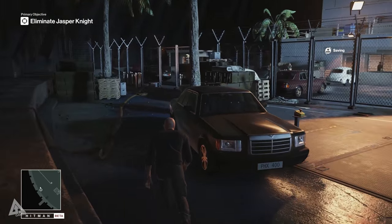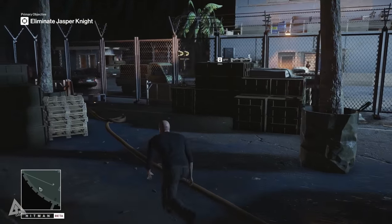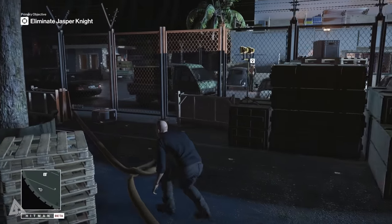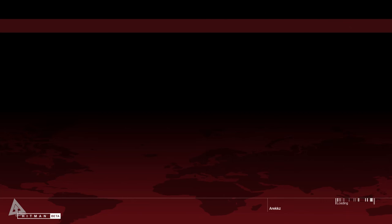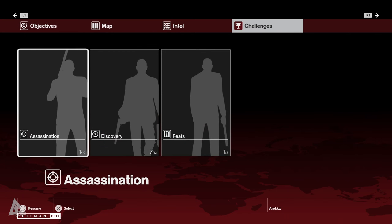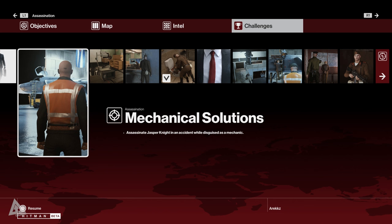Alright, let's do this. I have actually done this — I did this on stream. So I'm going to show you guys a more advanced walkthrough. What we're going to do is bring up the menu and go across to the challenges section. You see there are different ways you can assassinate the target. For example, you've got silent assassin — you've got to assassinate Jasper Knight, only killing the target, hiding all the bodies, and not getting spotted. However, you've got additional options like mechanical solutions: assassinate him with an accident while disguised as a mechanic. And this is the one we're going to go after.